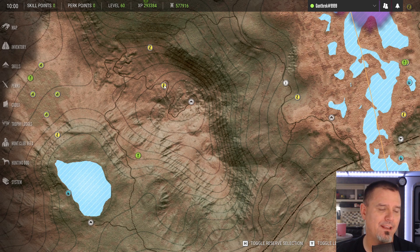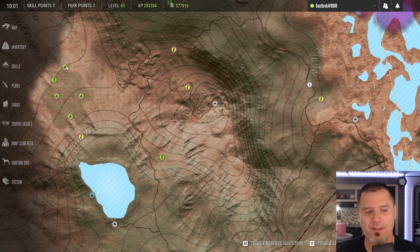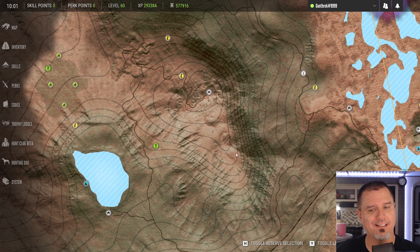Jackrabbits — I kind of want to go after all of the standard game animals and try to get diamond versions of those before I really start focusing on predator animals and the rabbits and stuff. Like, if we happen to come across one, great, but I don't know that I want to focus on that yet. I'd also like to go after black bear, but I don't know.